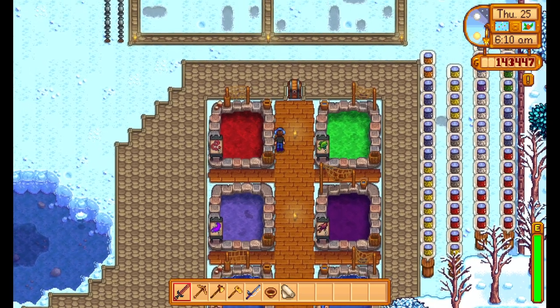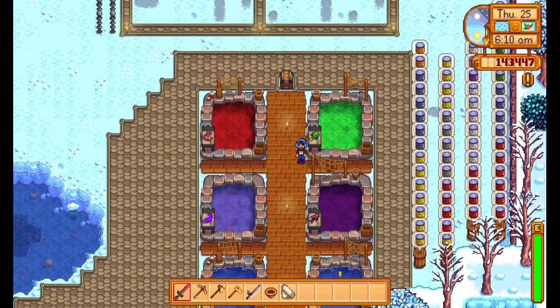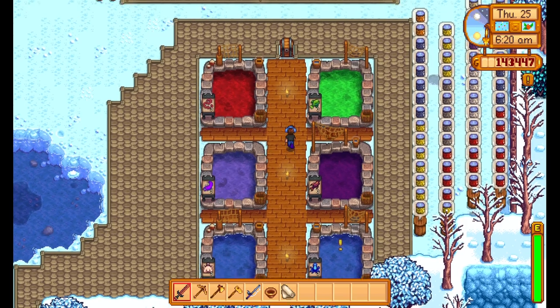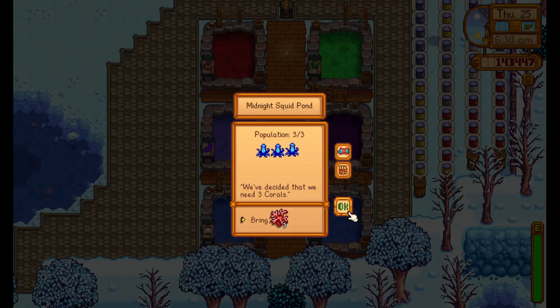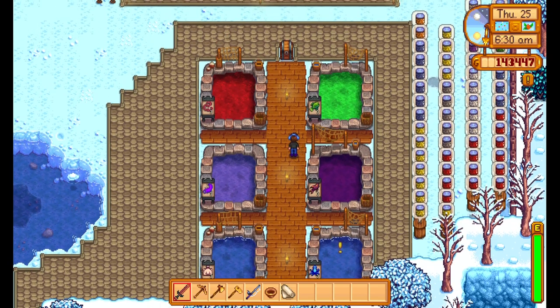The eels have multiplied, the slimejacks, the wide salmon — the cucumbers have all multiplied. They basically changed the colour of the water, which is pretty, pretty cool. What does this guy want? Three coral. I'll get him coral later, it's not important right now.